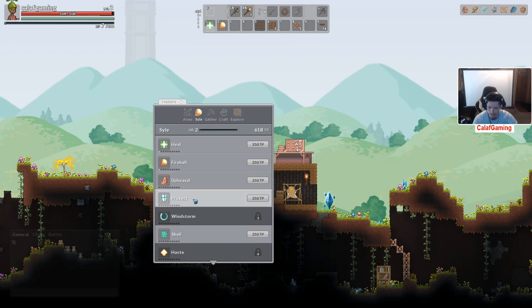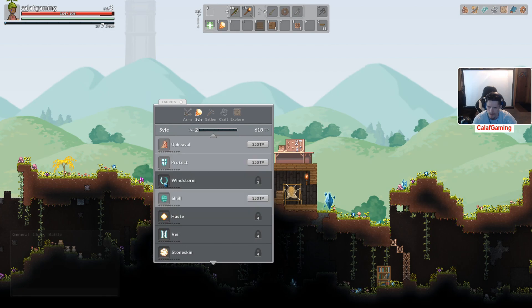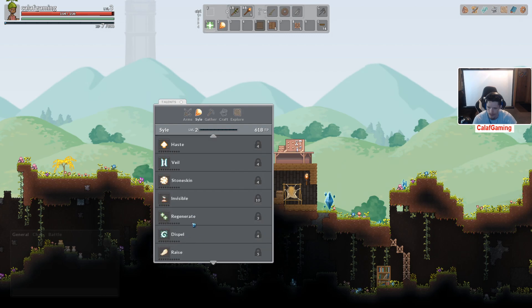We can up our heal — increase base healing power by ten, reduce stamina cost by five. I like it. Fireball — oh, that's a good one. We can get Protect. Run Shell — shell is magic defense. Pro is physical defense. Stone Skin's at four. Invisible Regen. Raise. Flamequake. Intel boost.